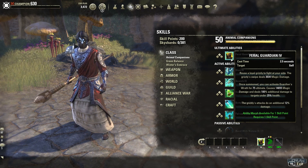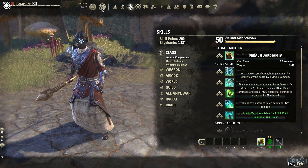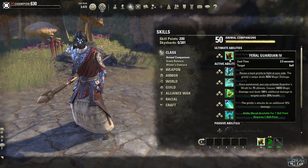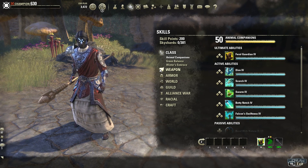Keep in mind that everything I'm showing you is still on the PTS, so everything could change. For the most part I think the skills are going to be the same, but some numbers might be tweaked. Also, your gear changes the white numbers you see, and I don't have the best gear on this character since I just used the template.